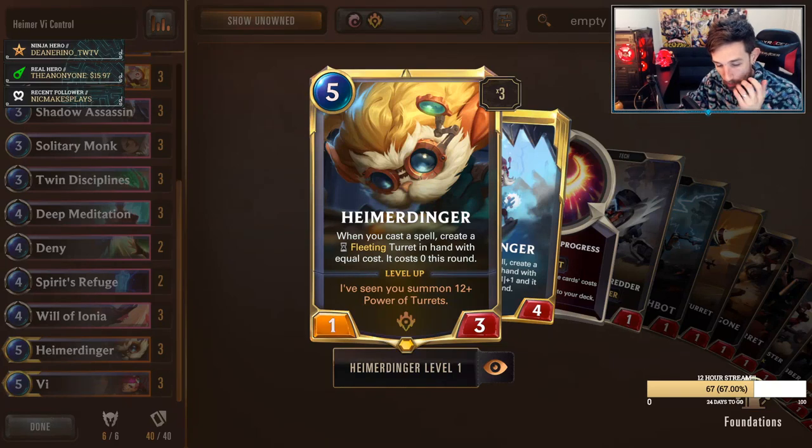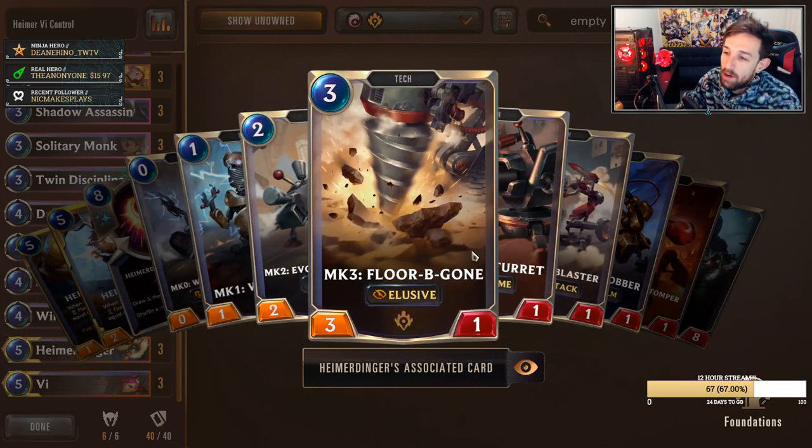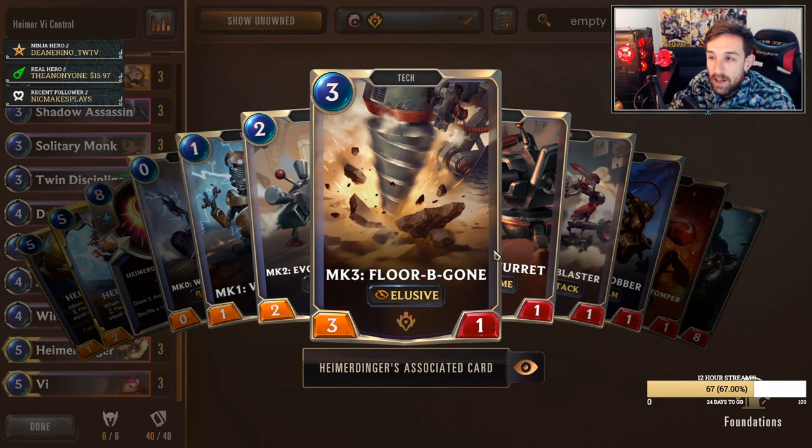The first card we need to talk about is Heimerdinger, for the newer players who don't know what he does. He's essentially a card that, while he's on the field, every spell you play, you're going to get a corresponding turret equal to the value of that card — it's going to be zero mana and fleeting, which is actually insane. One of the most common things you'll see is the fact that if you abuse three mana spells alongside Heimerdinger, you'll often see these three mana, three-one elusive units that can be quite annoying for decks to deal with.